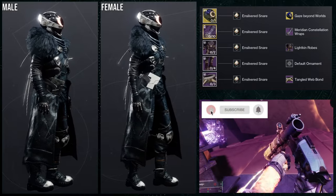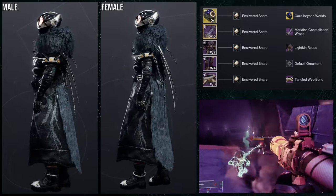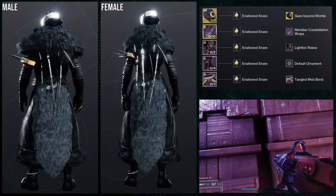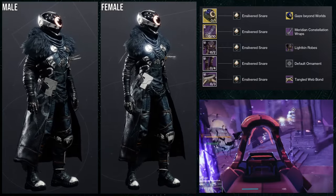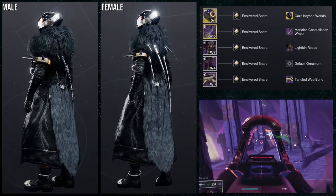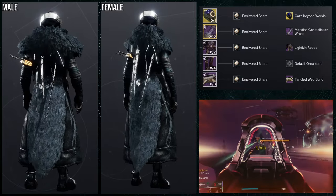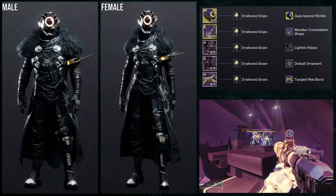Last but not least, we're going to be using the First Ascent Boots. I'll be completely honest — I don't really care that much about this armor overall. The good things: I think Lightkin Robes with the boots and the Meridian Constellation Wraps are a banger — they all look great together. My issue is the Exotic and the Bond — those two are just not feng shui with every other piece. Gaze Beyond Worlds — I love this ornament — but it does not go well with this set.